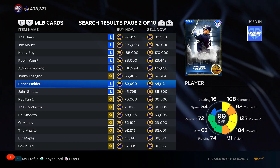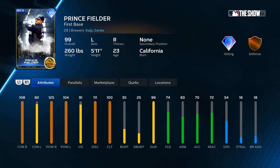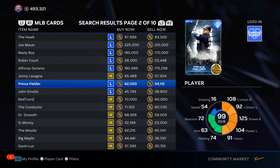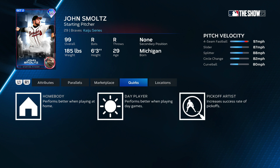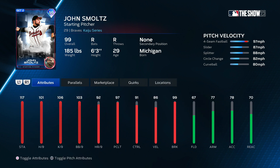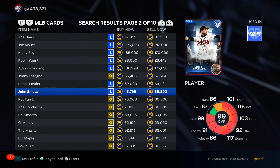Prince Fielder — he's slow, 54 speed. Pretty solid swing but might get jammed versus lefties. We'll put him top of C tier. John Smoltz — pitch mix, nothing's really popping out as being that usable. Does he have outlier? No. We'll put him bottom of C tier.